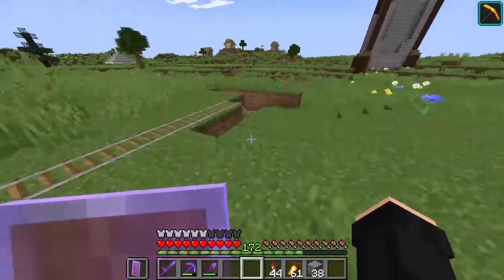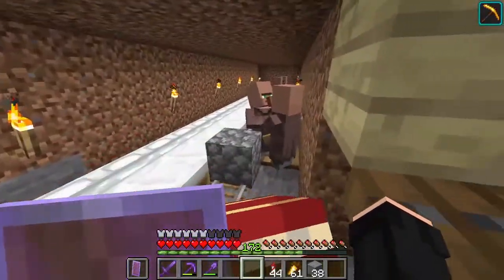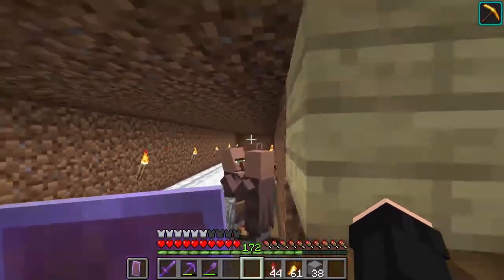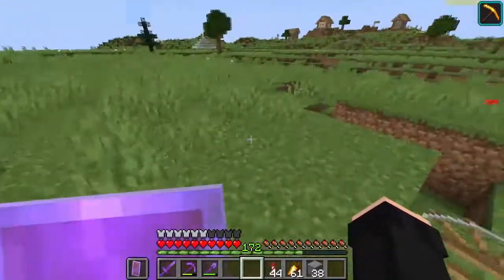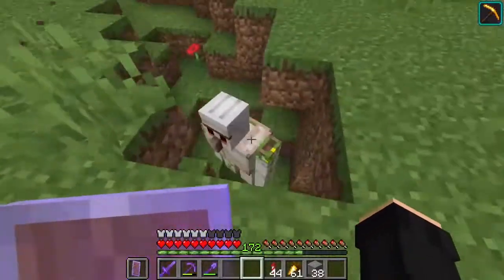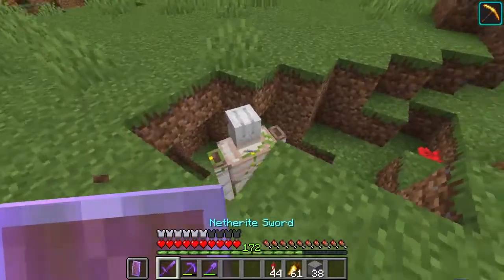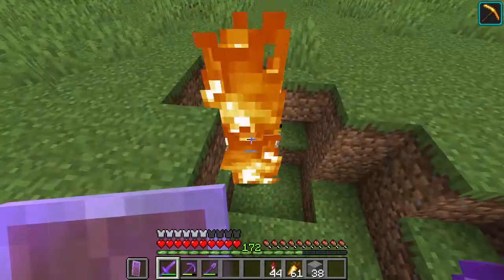Following these rails over here, this leads us to my villager breeding station. I just breed them in here. Because of the villagers down here there are always golems spawning — they always come here and then can't get out. You can see I can just kill them, they don't get out, they are just stuck in here every time.